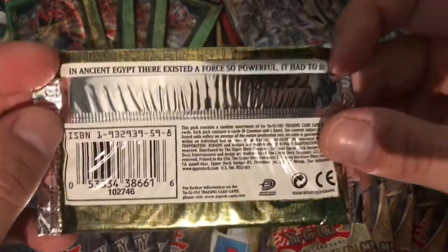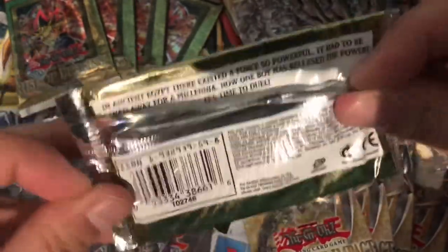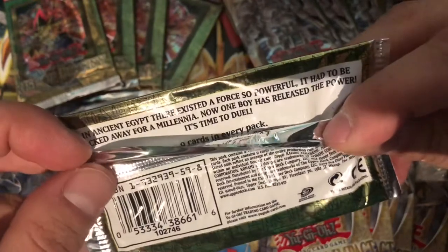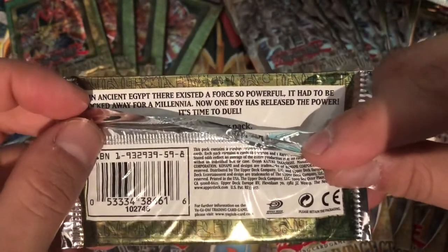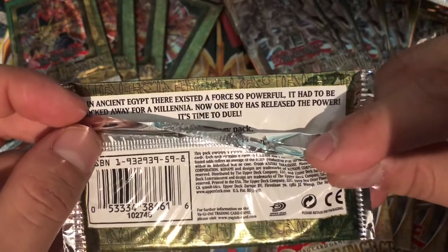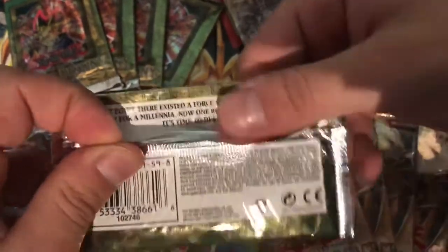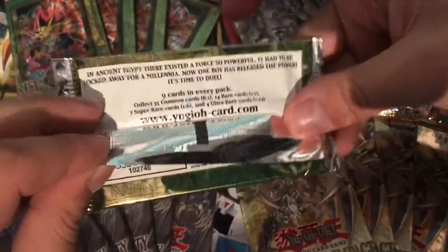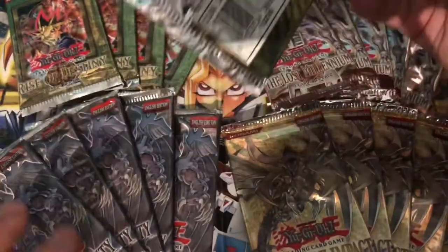In ancient Egypt, there exists a force so powerful it had to be locked away for a millennia. And now, one boy has released the power. It's time to do nine cards per pack — there's our ratio right there. So we don't get a holo in every pack, all you newbies.